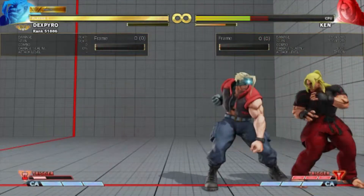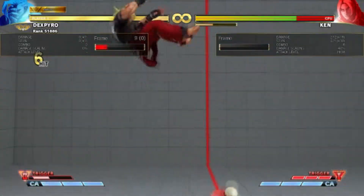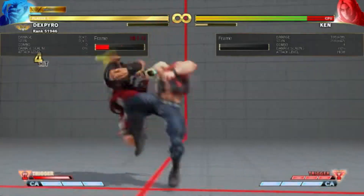His step kick and back fist are also really good moves to activate from. One thing to note is that the step kick can only be comboed with the initial activation, whereas the back fist you can combo even with the other stealth dashes.